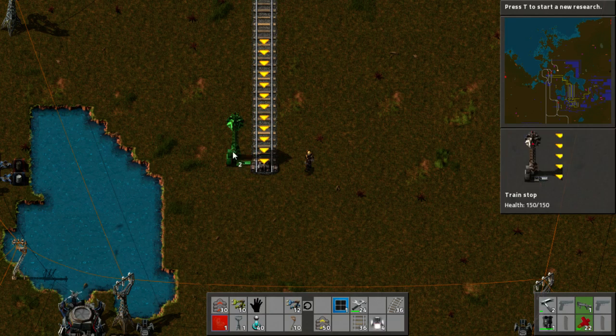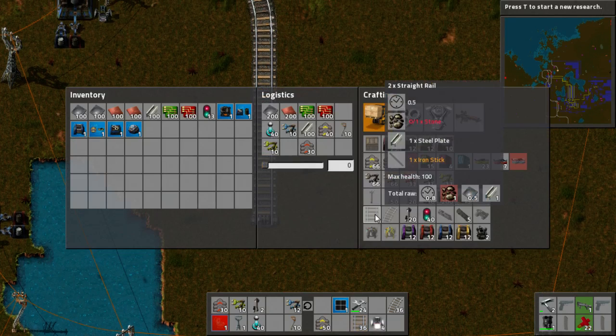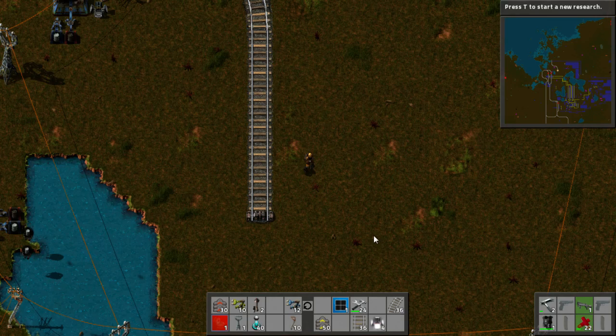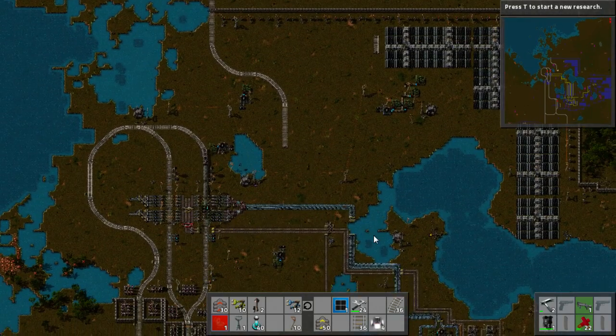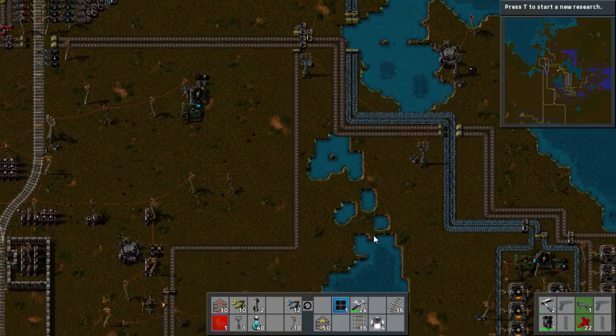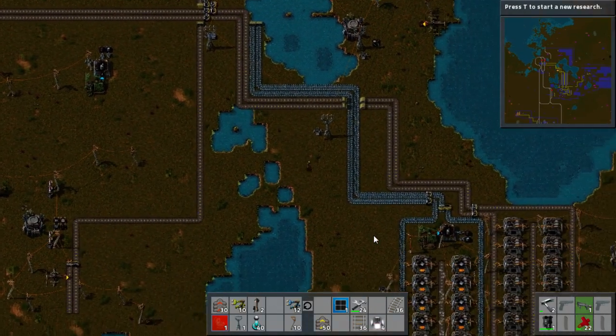To start doing trains you need to build the train lines, which require stone, steel plate, and iron sticks. Now they're fairly easy. If I come down here I should be able to show you the build. It's a wise idea to automate it because you're going to be using a lot of them.